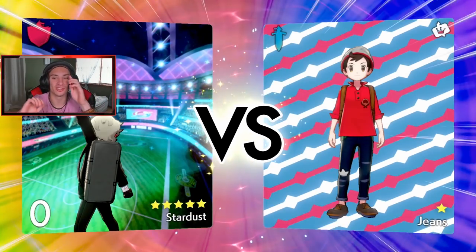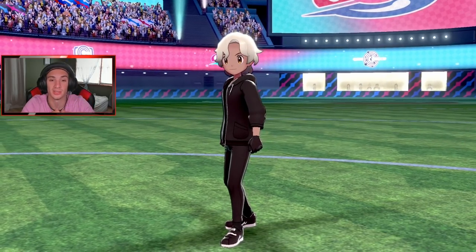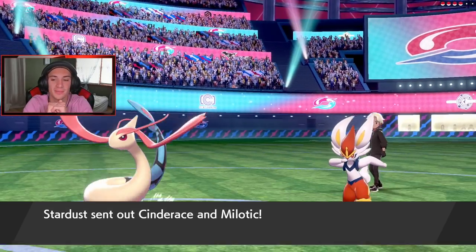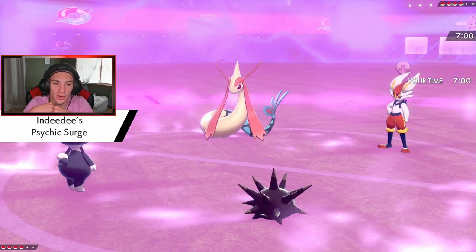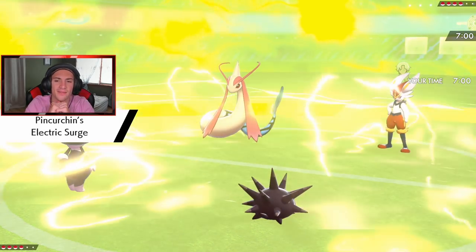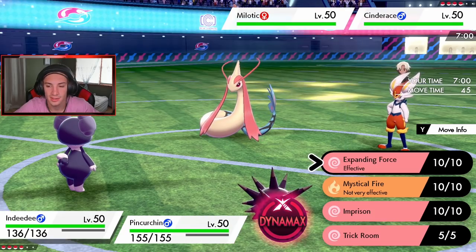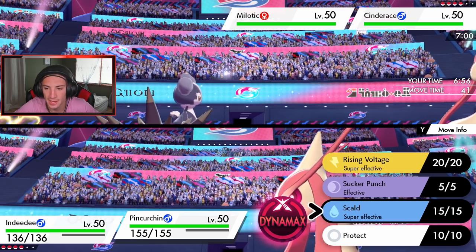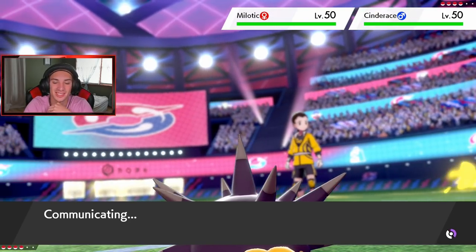I want that Trick Room, so I'd rather get Electric Terrain out first and then go Clawitzer in the back with Rillaboom. All three terrains coming out here — I'm leading two terrain Pokémon. Electric Terrain's gonna come out. I want to get off that Trick Room and have Electric Terrain because Pinchurchin could do work against Gale Wings Talonflame. He goes Milotic — okay, Cinderace and Milotic. We have the Focus Sash. He's probably going into Max Darkness. He can't Imprison Trick Room. The Hypnosis is a little scary though.